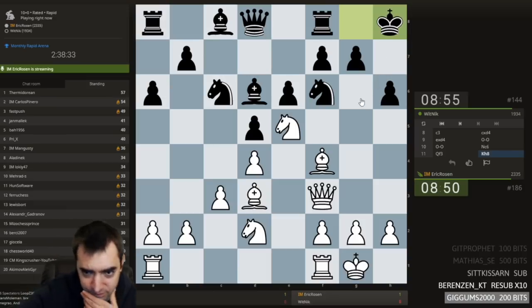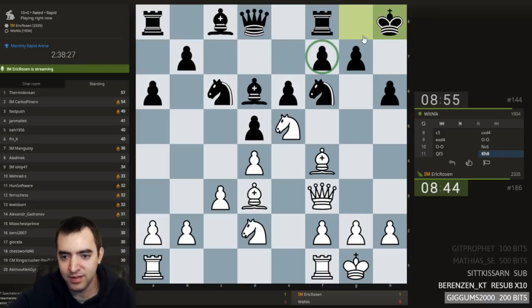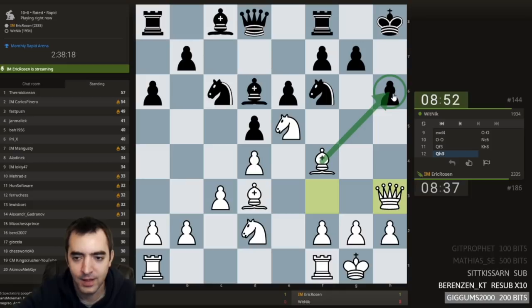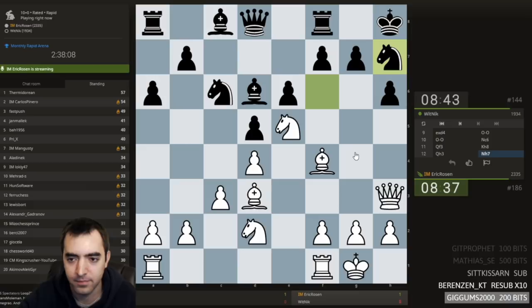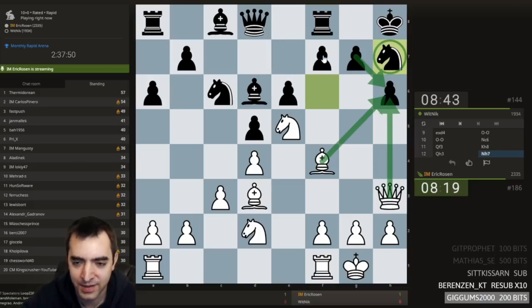King h8. So king h8 is slightly weakening to f7 — it's an attempt at defending. And Qh3 actually looks quite attractive, because I'm considering sacking. It might take a few moves — rook e3 and rook lifting is very possible. Knight h7, so black's turning into a turtle, just trying to survive in this kind of shell formation. Can I just take? Takes, takes, takes. I hit the knight. I think f5 would be forced.